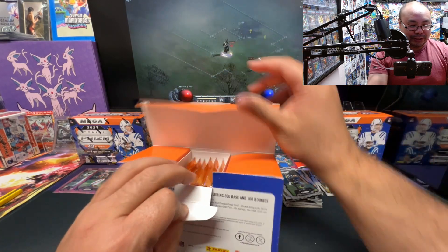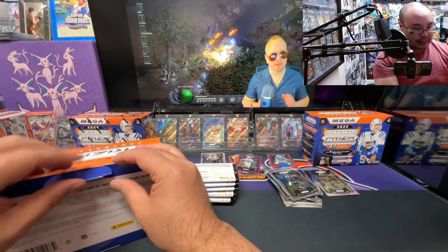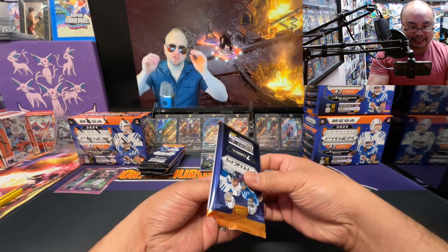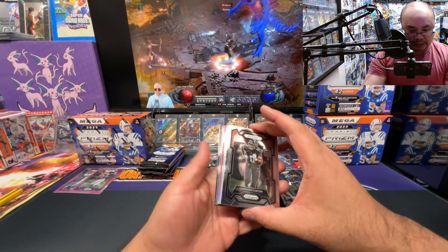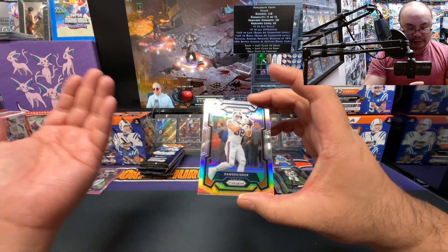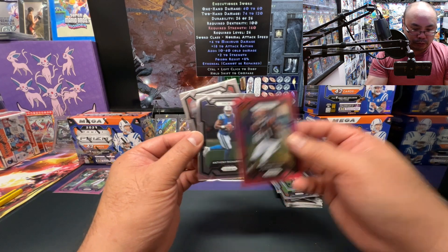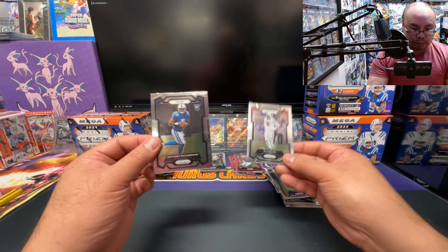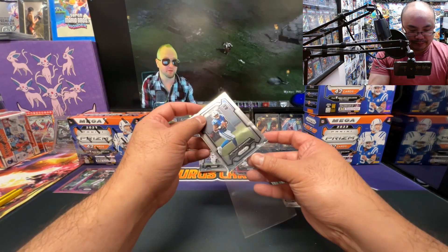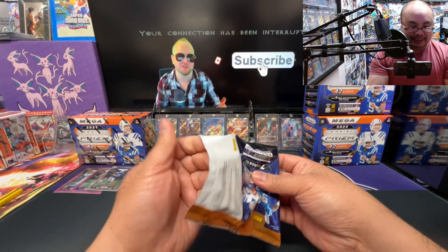Bonkers, I tell ya — I wouldn't know what to do with myself if that was a CJ auto out of a mega. Renzo Carter, Jalen Ramsey, Walker Dalton Knox on the silver — Dalton Knox on the silver, I didn't miss — Bengals, not a rookie, Ja'Marr Chase. Bolts — AR base, let's go — BJ Ojulari AR base. I went into so many hobby breaks, did a half-case break, not a single base rookie AR. It was rough, it was painful.